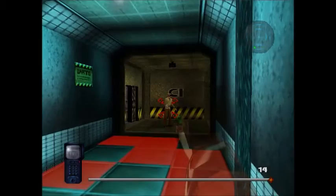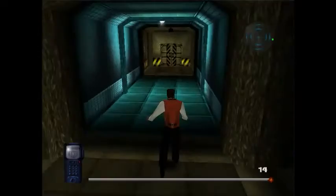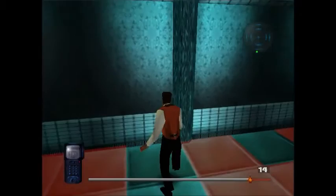It is one-shot kill with the dart gun. You can shoot him in the head, you can shoot him in the chest, you can shoot him in the foot - doesn't really matter as long as it hits him, you're golden. Oh, I don't know how I got over that - I just walked over a red tile somehow.